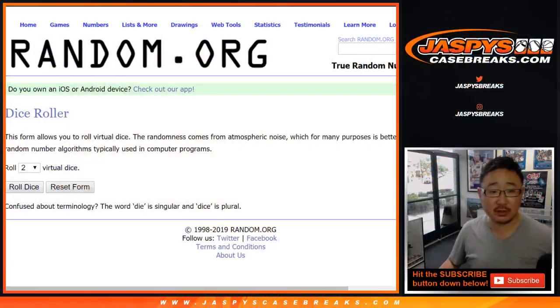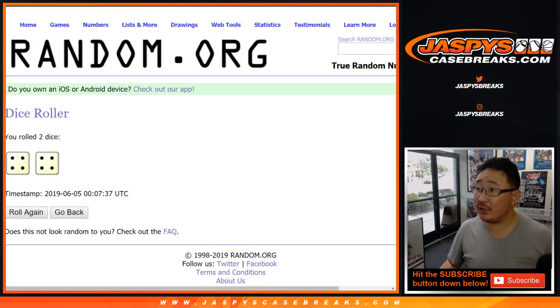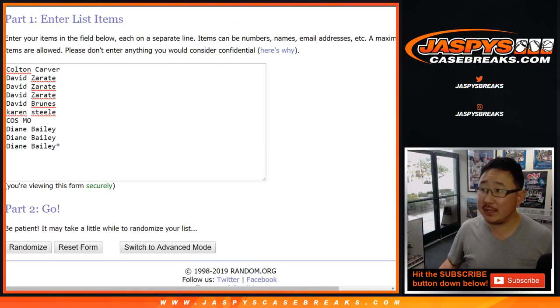All right, let's do the randomizer first. Let's roll the dice. Let's randomize each list. Four and a four — eight times, eight the hard way.